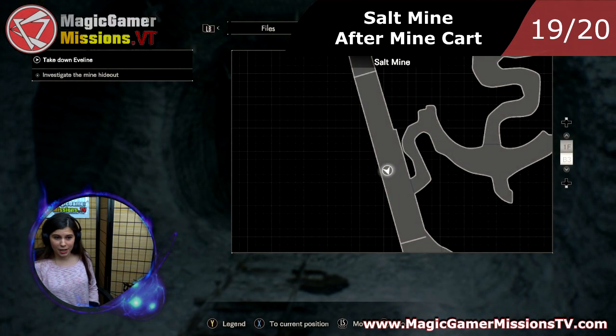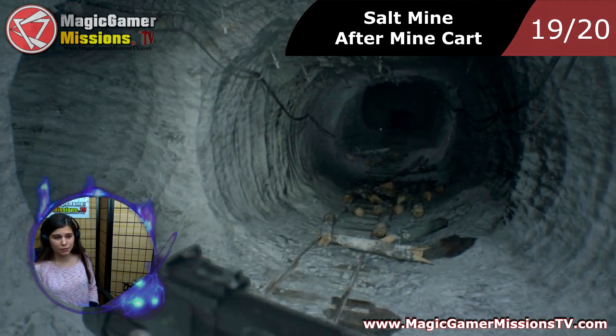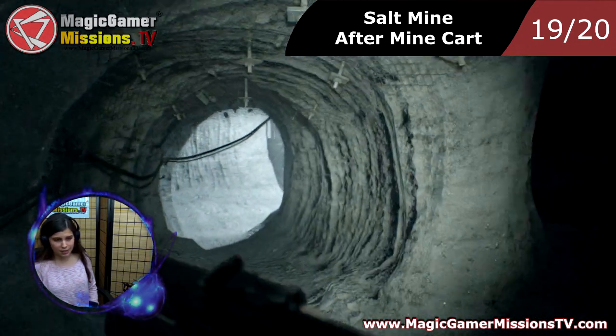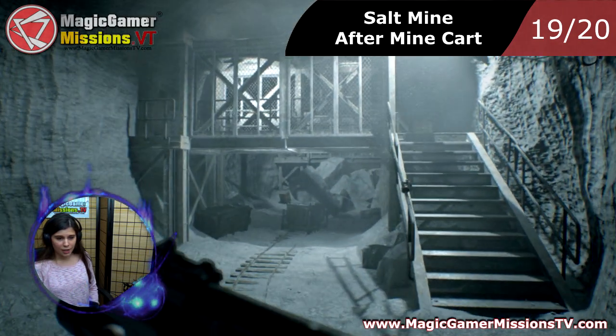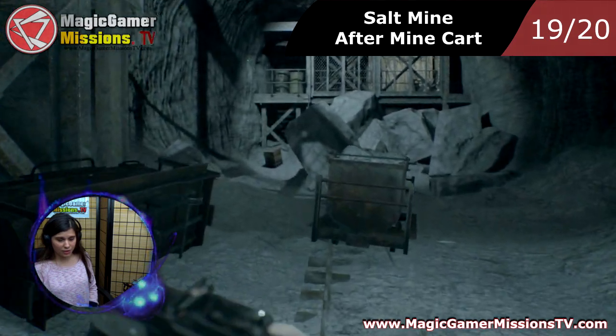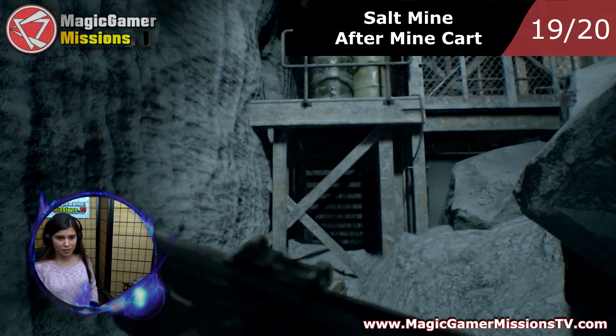This is location 19. I'm going to start in the salt mine — if you remember we needed to push the mine car to open this passage, and it leads us to this huge room over here. We need to go back there where the box is, and the Mr. Everywhere is actually very near. As you can see it's on top of that.